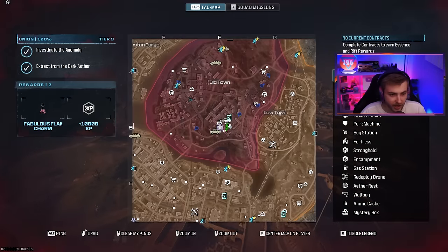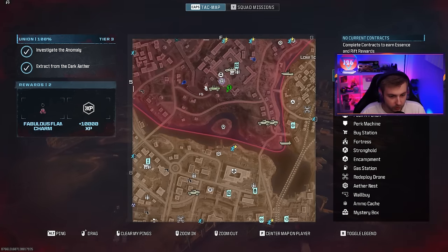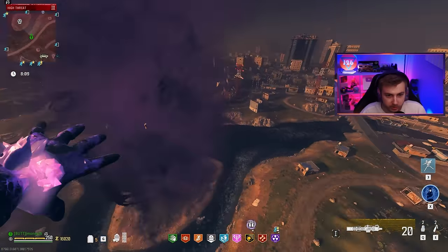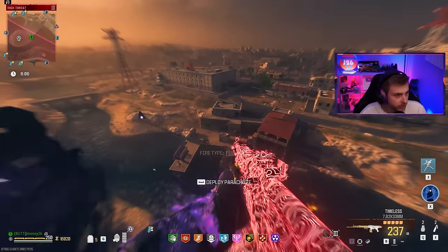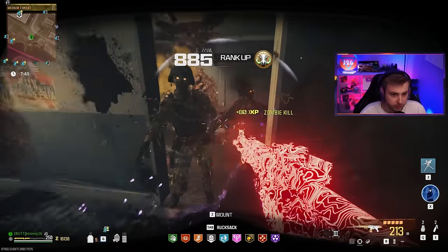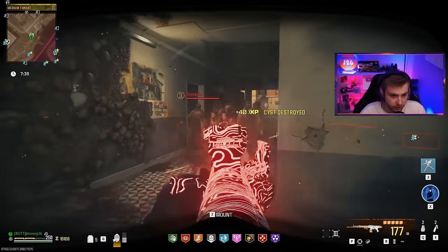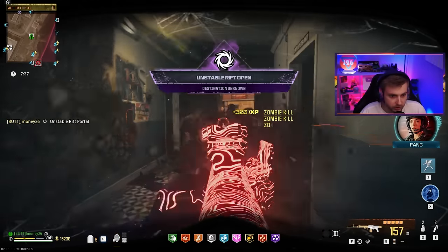I still haven't seen this other team activate their Unstable Rift, so I'm just going to start doing some aether nests, building up on my ammo mods. And once I see their ping go for it, then I'm going to start looking for mine. There's a level up — did we get our camo? Yes sir. I just need our 10 elite kills, and if everything goes to plan we should be able to get those done.